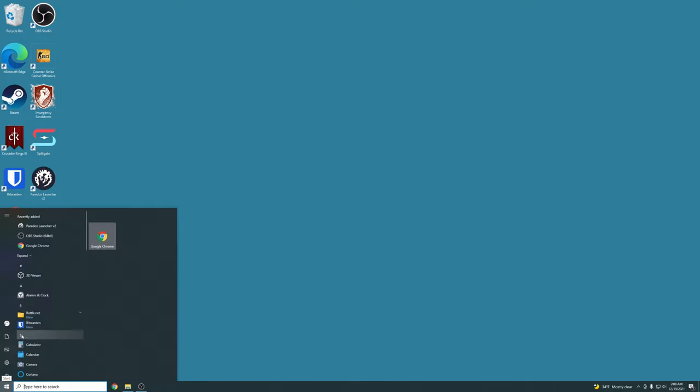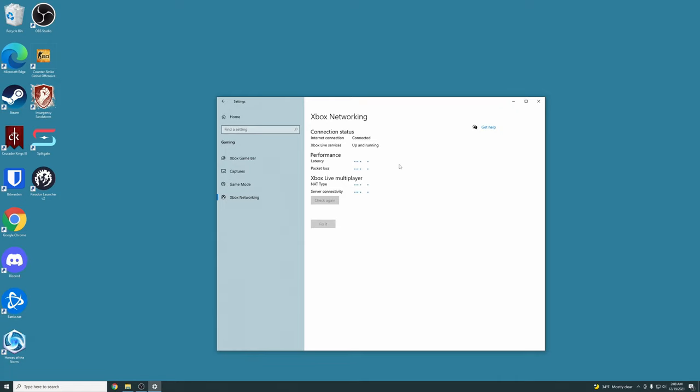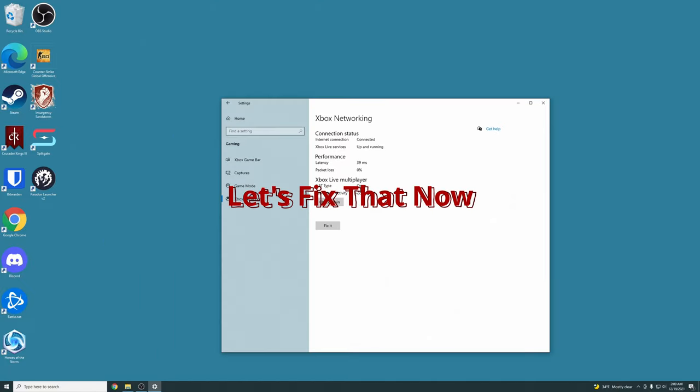First, go down to Start, hit Settings, then Gaming, then Xbox Networking. This is going to run some checks to make sure it's able to communicate with the Xbox Live servers. You don't actually have to have an Xbox Live subscription on PC. Mine says open and server connectivity connected — that's good. In your case, you might see unqualified or not able to connect.